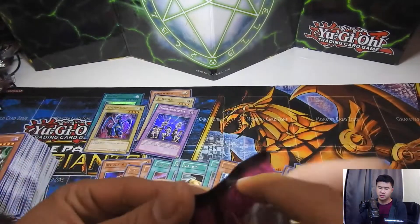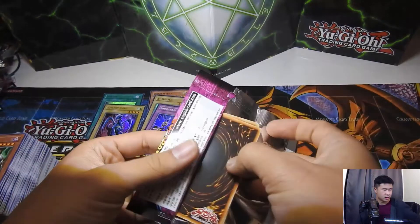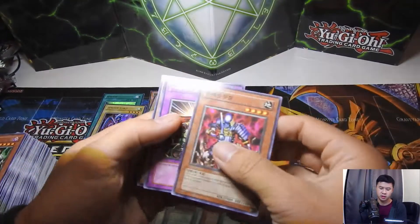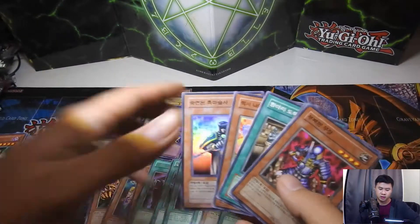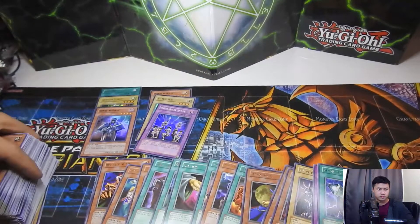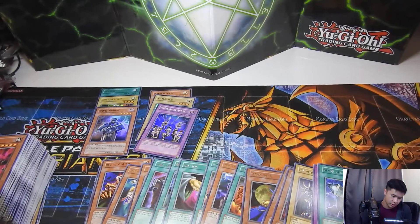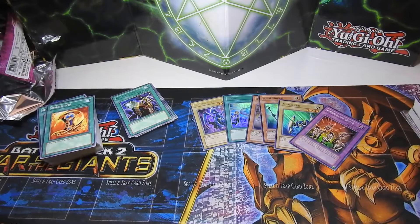Let's see what our last weighted pack is — DK Commander and a super rare Skilled Dark Magician, or what was it... Skilled — yeah, Skilled Dark Magician, I should know it, it's a very common one. Let me go ahead and pause the video and do a recap.